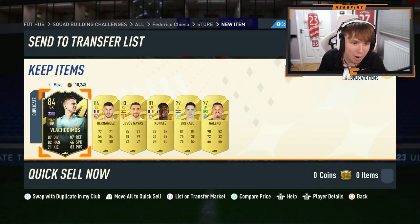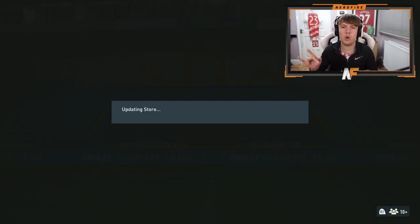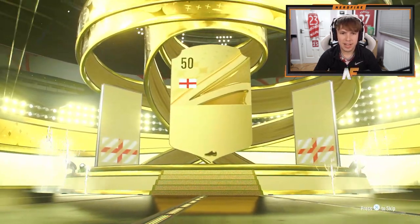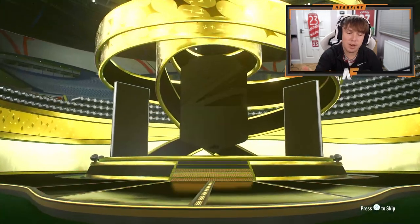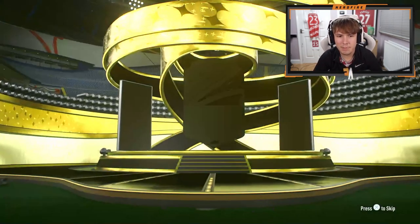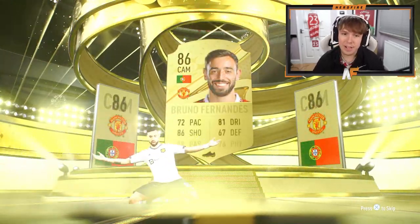That's all the 50k packs. Moving to the mega packs - first mega pack, England center mid, it's going to be Henderson. This just isn't looking good. I just want to see one out-of-position card to see what it looks like to pack one. Switching over to some prime gold player packs instead, let's see if they're better - at least boards so far.